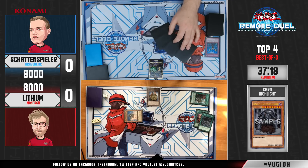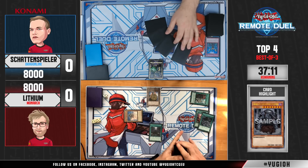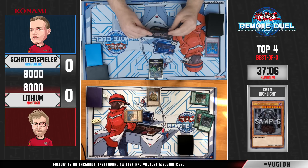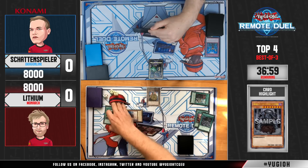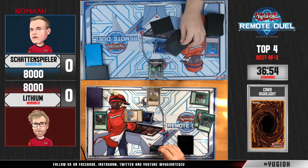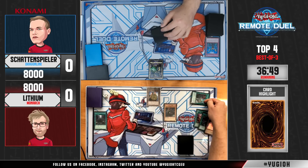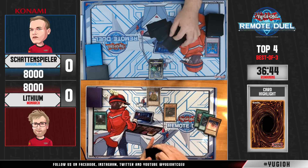We could see Domain here — if he gets Domain, he can reduce the level of Erebus and get things going. That's the most straightforward play. At this point I expect Schattenspieler to have another solid hand since he used Impermanence directly on Eidos — maybe he has a Nibiru or another Impermanence. He decided to activate it immediately on Eidos.